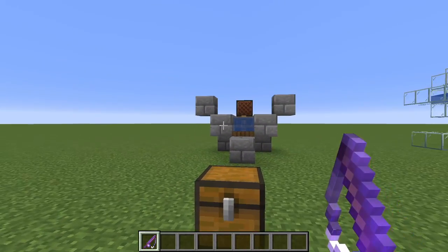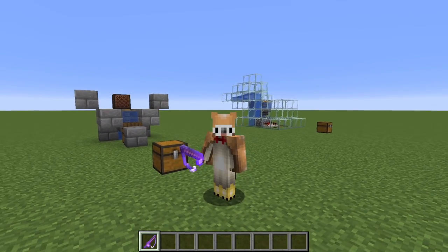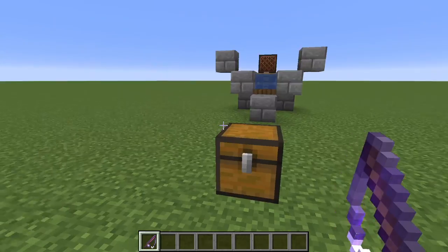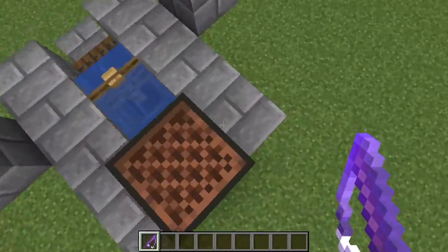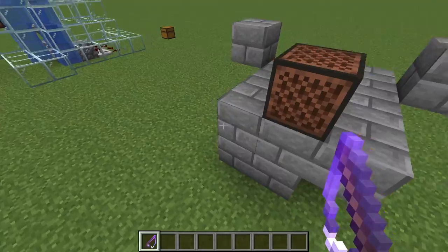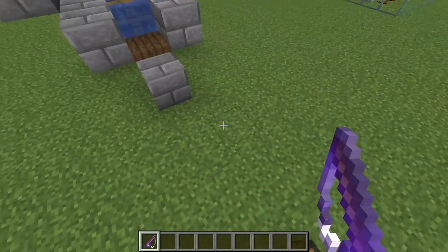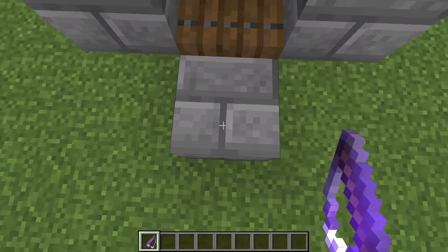The next AFK fish farm — well, this isn't really an AFK fish farm per se, but this is a kind of glitch that I found while I was actually testing these designs. I kind of just goofed around a little bit and came up with this design. Basically, what this design is, is kind of just a fish catcher, almost.